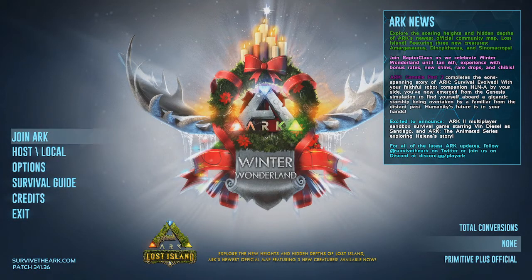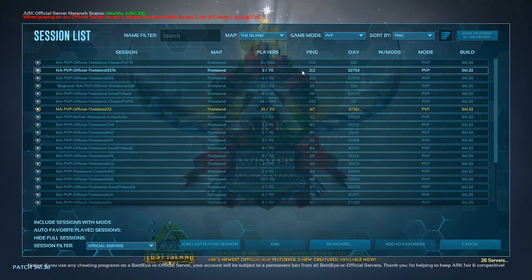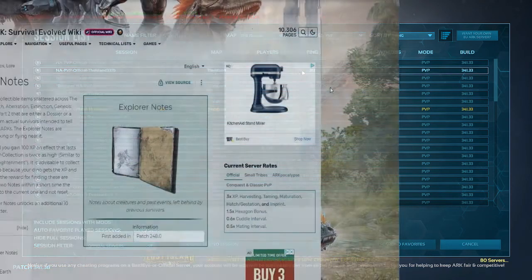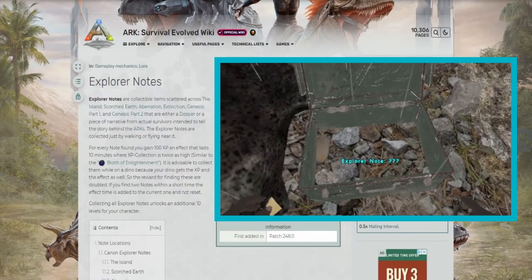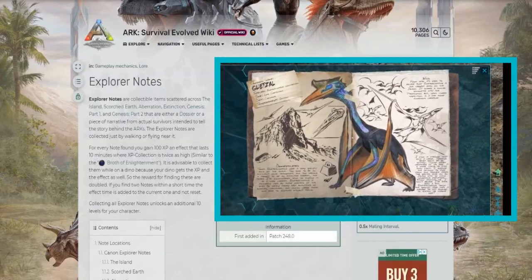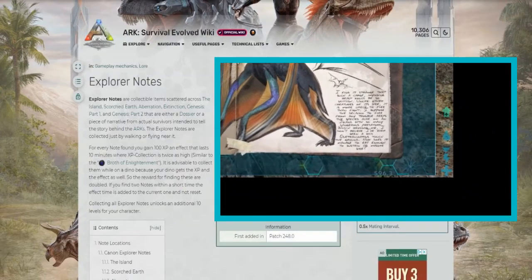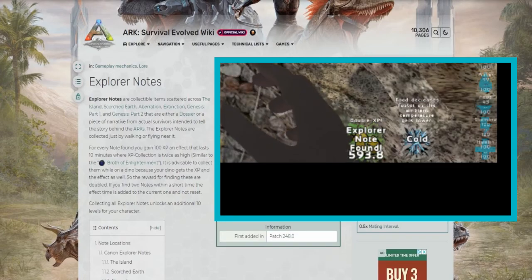The start to any new character should typically begin with a note run. A note run is a quick and concise jump start to early game leveling before getting into the late game grind, trying to beat the bosses for Tekrams, and getting to the max level. Hidden around the arcs are various explorer notes and dino dossiers that grant a small chunk of XP and a short, timed 2x experience buff that will boost any crafting gains or XP from kills.